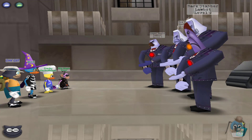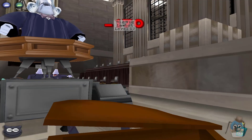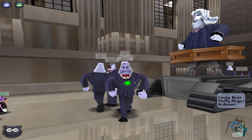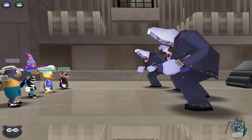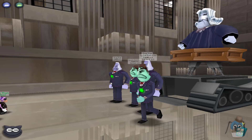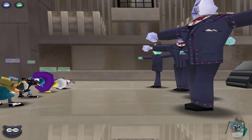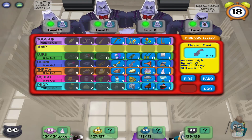Two trunks and a fog on this group of cogs, while the other toon is going to use a piano to take out the level twelve. These toons are all very experienced, probably more experienced than I am with the CJ. This round is pretty easy — got three trunks and a fog to take out level tens, level nines, and level eights. Smooth run so far. Three level tens, so just need one fog, and that's what Cool Cat does. Easy peasy, cogs go down.